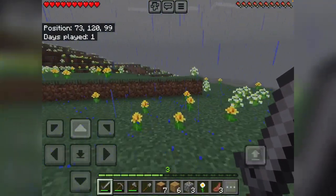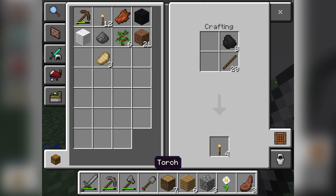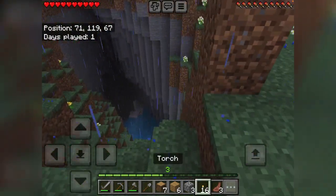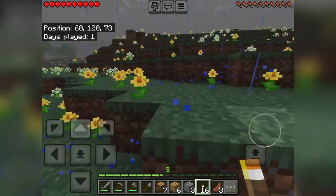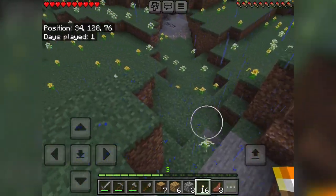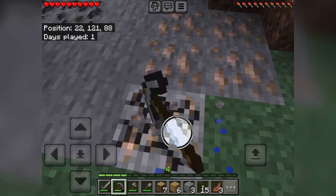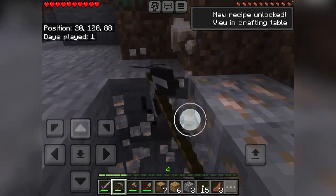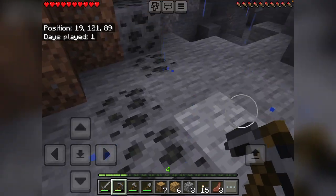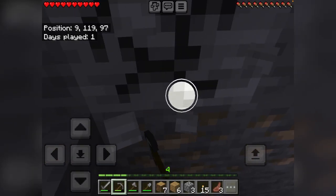I'm gonna go surface mining, see if I can get more coal, probably go down a little bit too so I can get some iron. I'm gonna make some torches. We're gonna go inside this cave right here. There's some coal so I'll grab that. Here's the iron — this is a pretty big vein. I'm gonna smelt it and make a shield because that's probably what I'll need the most, and some armor. There's some more iron right here. Have to make sure no mobs are gonna sneak up on me.